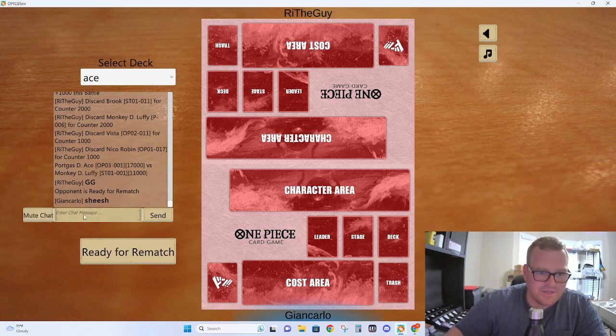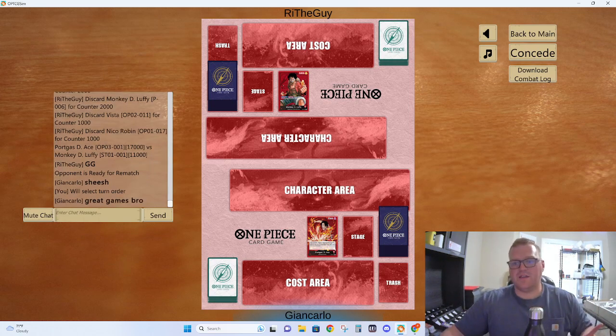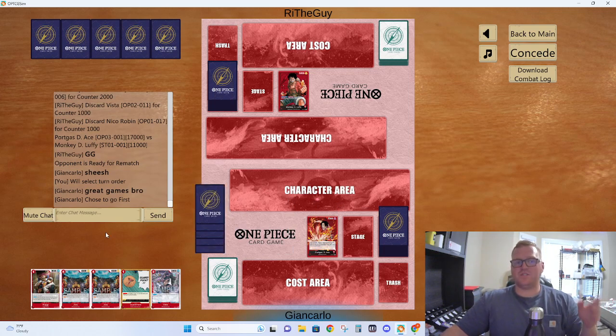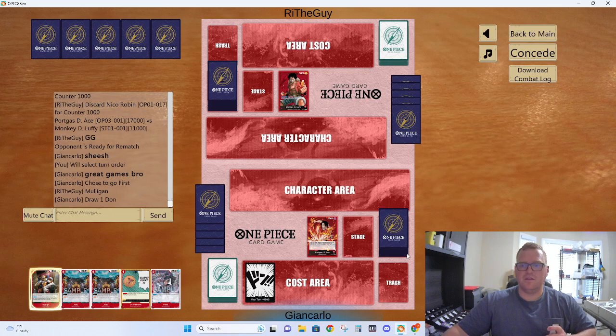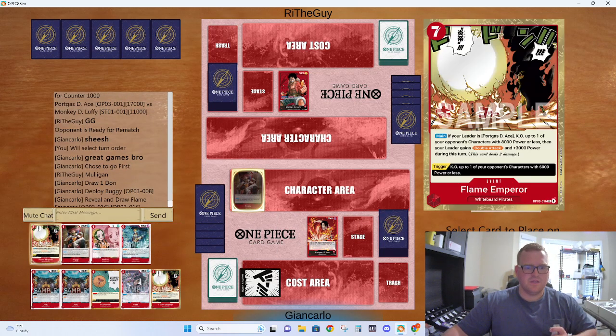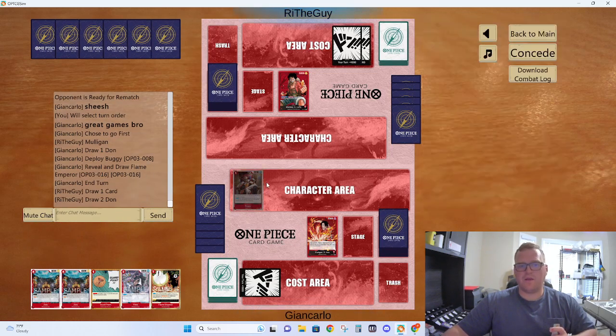Unmute — ready for rematch. Great game, bro. I'm going to go first this time because, to be fair, if we were in a best 2 out of 3 and he was able to choose, I assume he would choose to go second — so I'm going to choose to go first. I'm keeping because I got Buggy into Vista. Alright Buggy, give us something good — Flame Emperor is our only choice. Let's end our turn. Now I got a Buggy, a Flame Emperor, a Vista — not bad.